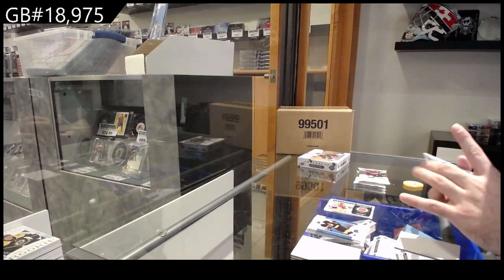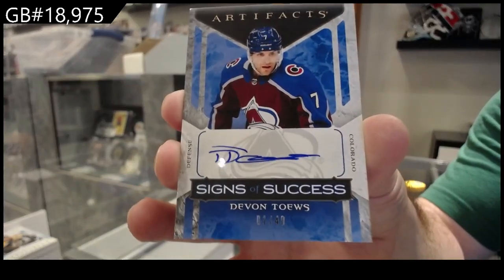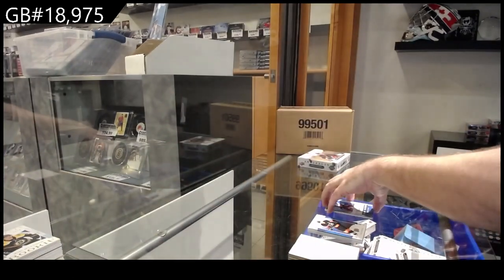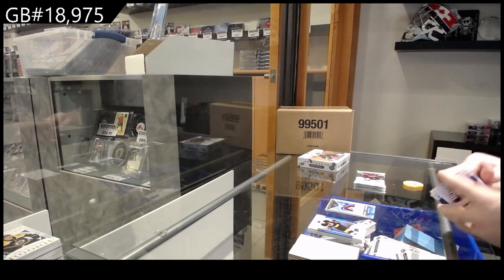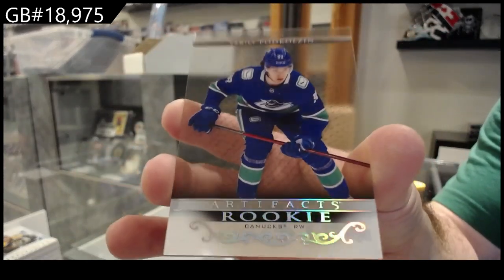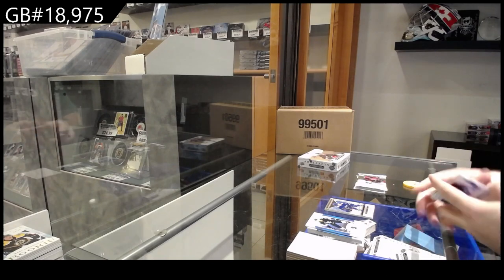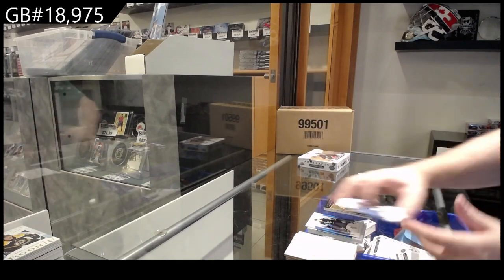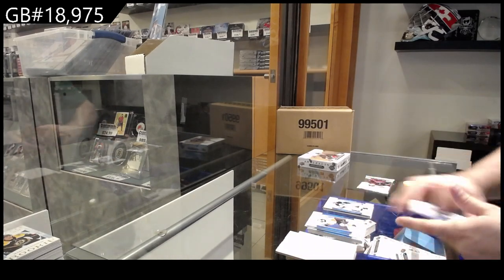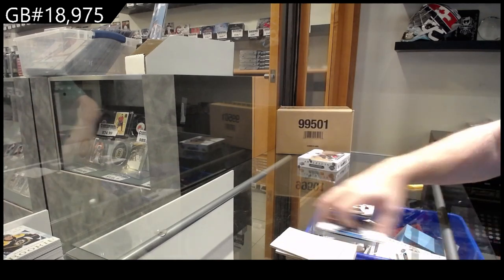That's pretty sweet. Signs of Success, number 49 of Tabes for the Avs. Another clear-cut rookie for Vancouver — Podkolzin. I'm very impressed with how this is breaking out for a case so far, very impressed. Orem of Bouchard for the Oilers. $4.99 for Seattle of Brewbauer. And number 35 for Philadelphia — JVR.